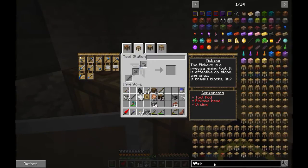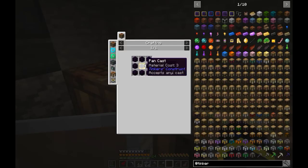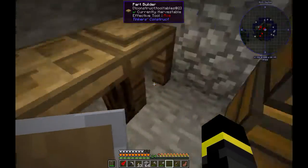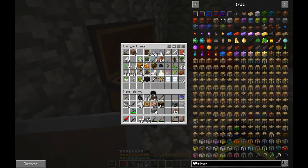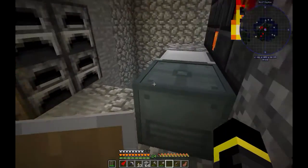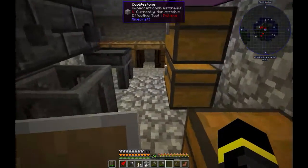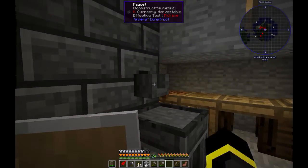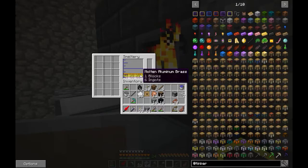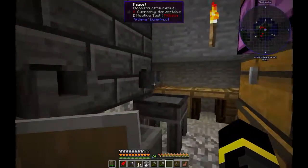I need a modifier - reinforcement. We need a cast and eight obsidian. I don't have too much, I have two, I need 32. So let's make a blank cast. This is one and this is two.